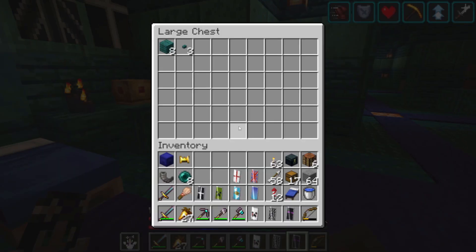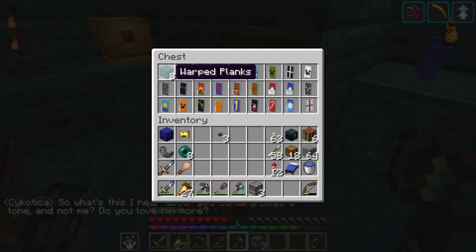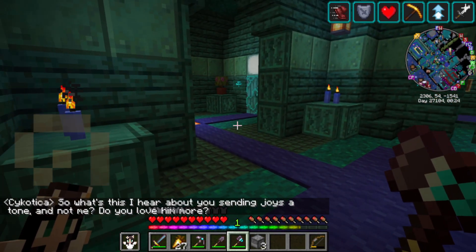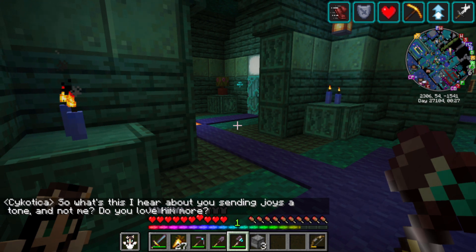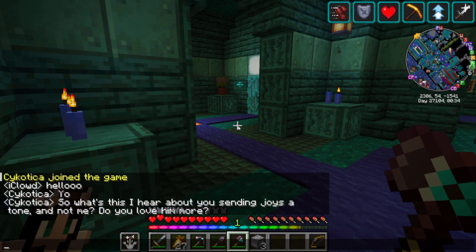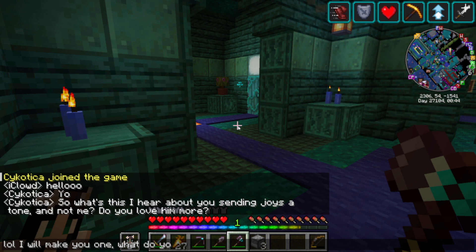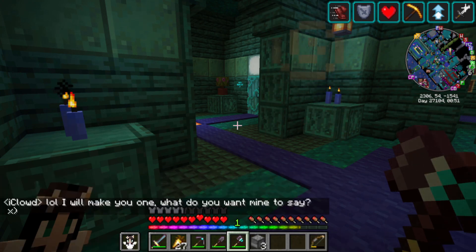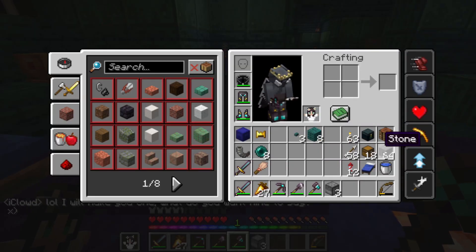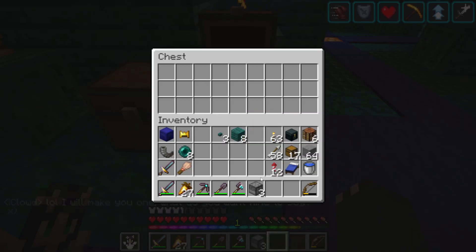Let's throw all the shields in this chest. I think we only need one chest for all my shields. I recorded a custom text alert for Joys, so I guess Cy wants one as well. I will make you one. The one I made for Joys said, 'Yay, Cloud just sent you a new message.' I'm sure it will drive him mental in time.